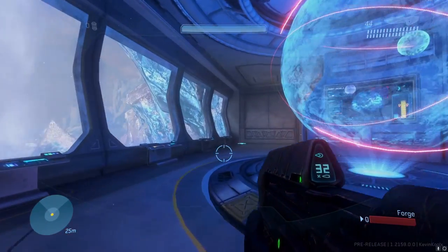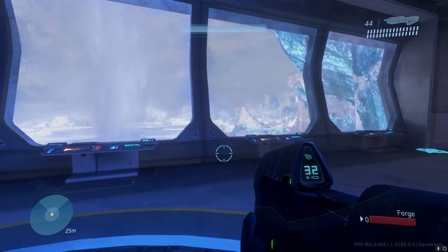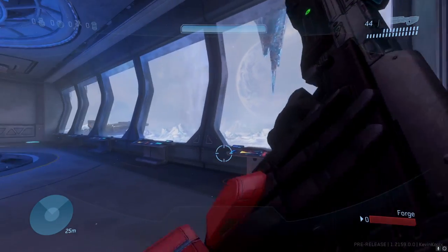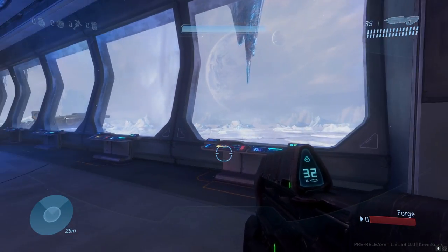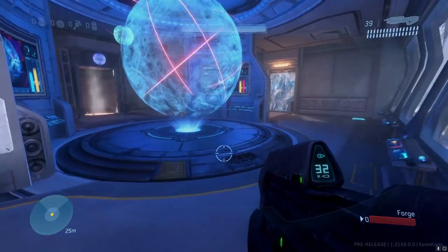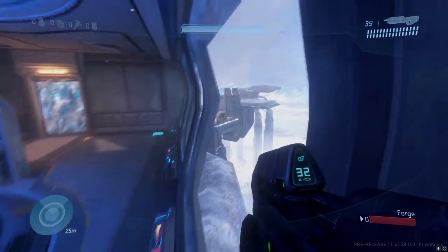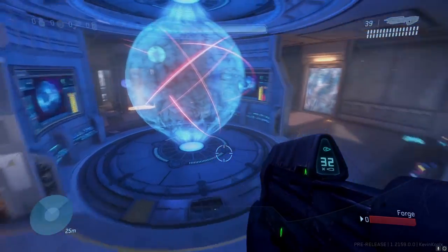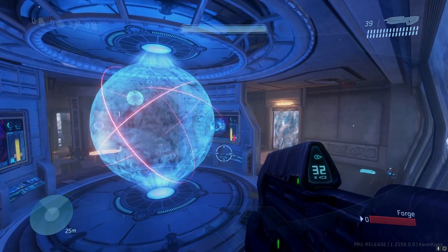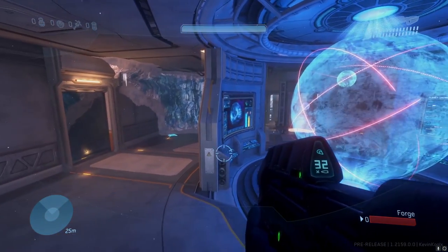You should know that this whole wall right here is currently bugged. If you touch this wall you will get stuck — the spawn right here will get you stuck against the wall. 343 does recognize this and will fix it, but if you jump up against it you'll most likely get stuck as well. I got stuck earlier on it, as you can see — stuck in this corner, can't get out. This is just one of those bugs that can happen when porting maps over.